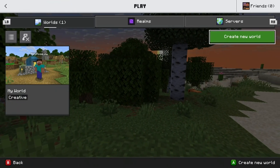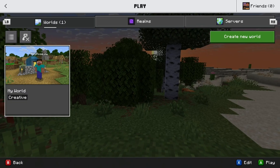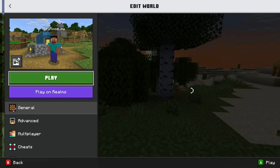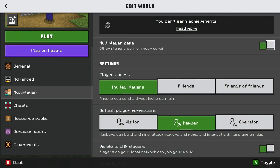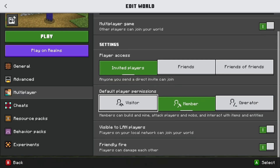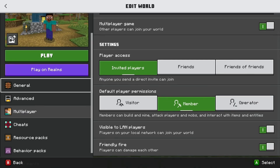Then, on your Xbox, either create a new world or go to an existing world and press Edit to open it up. Scroll down to Multiplayer and ensure Multiplayer Game is turned on so other people can join your world. From here, you can adjust the settings for who can join your world, and once you're happy with your settings, press Play.